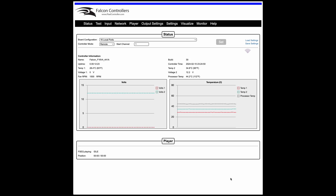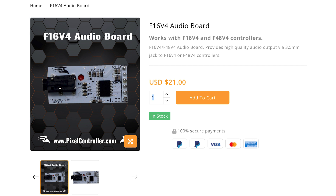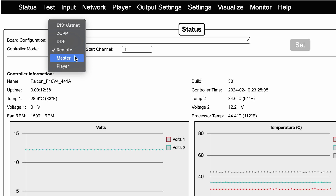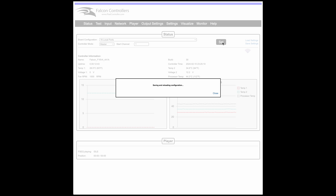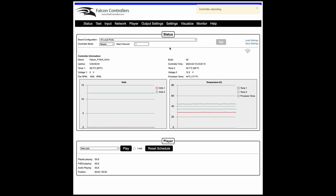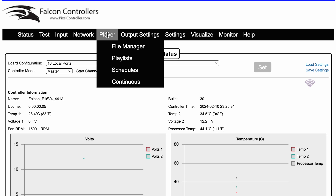Someone asked in the forums: can it function as a master — completely standalone? Yes, and I'll show you how to switch that over. If you are using this to output audio, you will need to purchase a separate audio board that pops onto the board to get audio out of the controller. You can upload sequences and audio, then change this to Master, so it functions as just a normal master. Change this to Master, hit Set, and the controller will reboot.